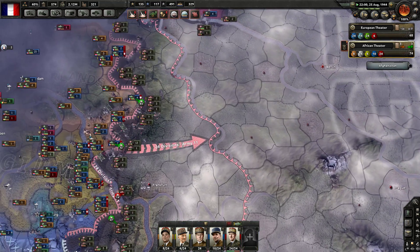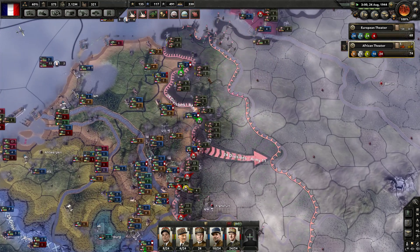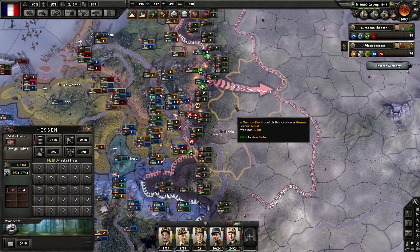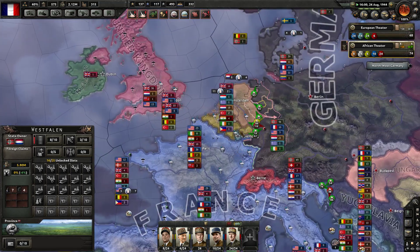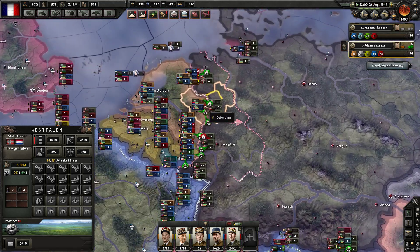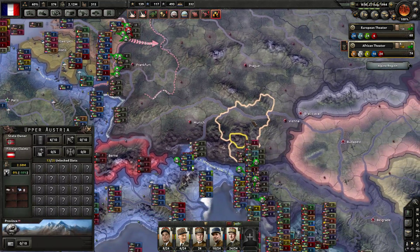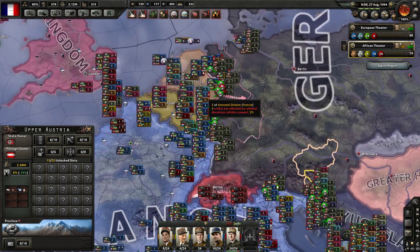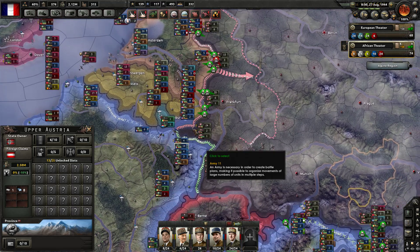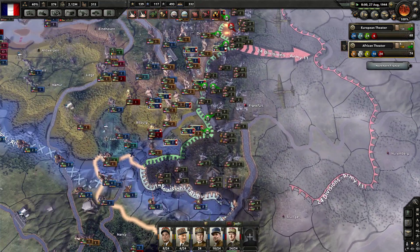Let's unpause the game and watch Charles de Gaulle absolutely annihilate the German Reich. A lot of their forces are missing equipment. One thing I'm a bit upset about is that all of these areas we are conquering are actually going to the Netherlands. I would like all of these resources for myself, and maybe this isn't the best thing to do.